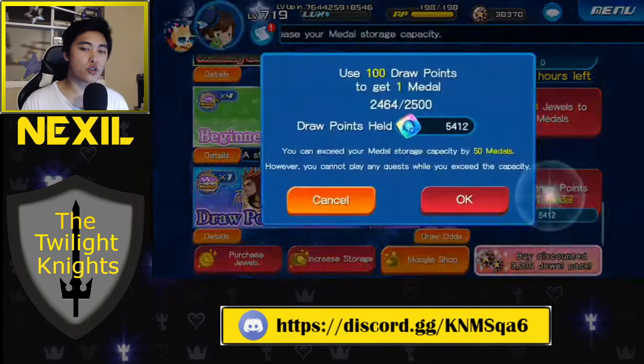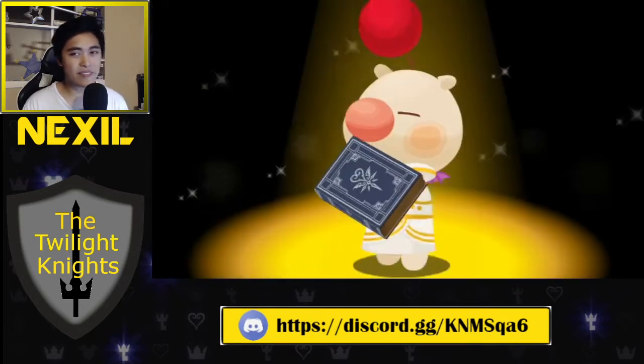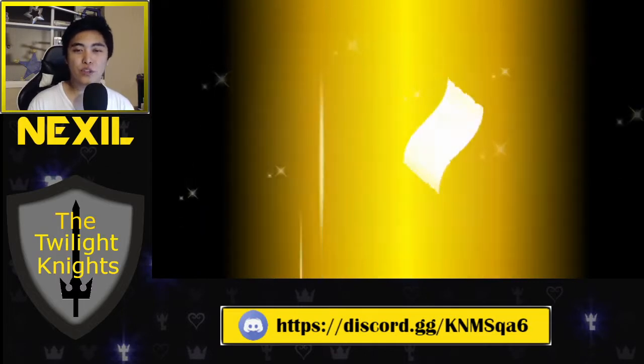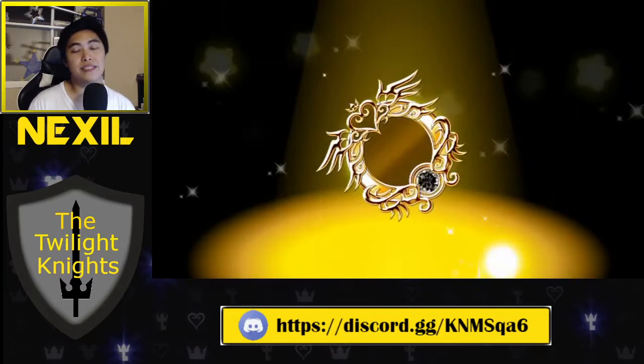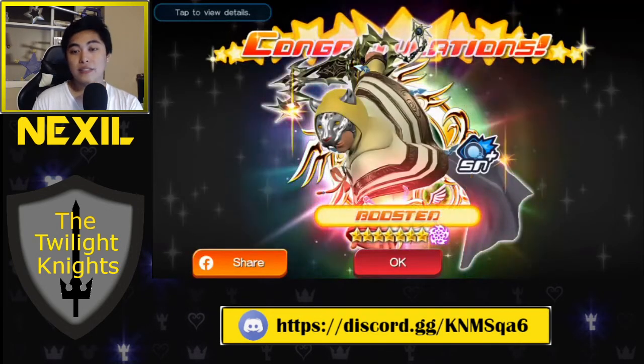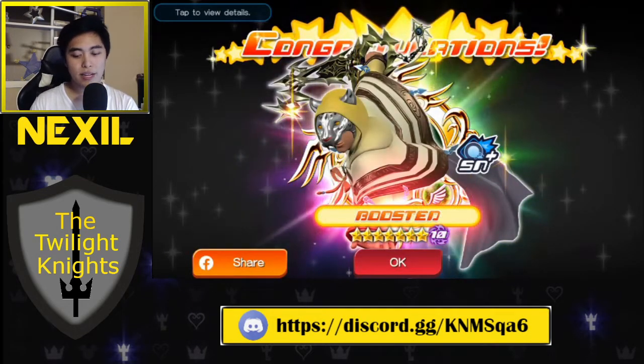Unfortunately, the pool isn't super great. The last time they updated it, they only gave us the Vanitas Remnant and none of the newer medals, which is pretty unfortunate. So I'm just going to save for better draw point steals in the future. We get a Tier 10 — Boosted Ghoulah. Not bad.